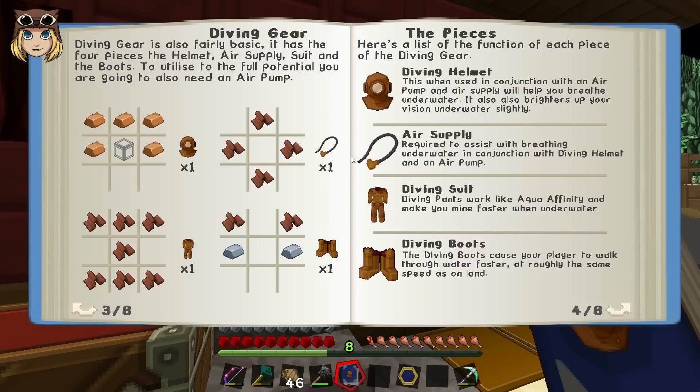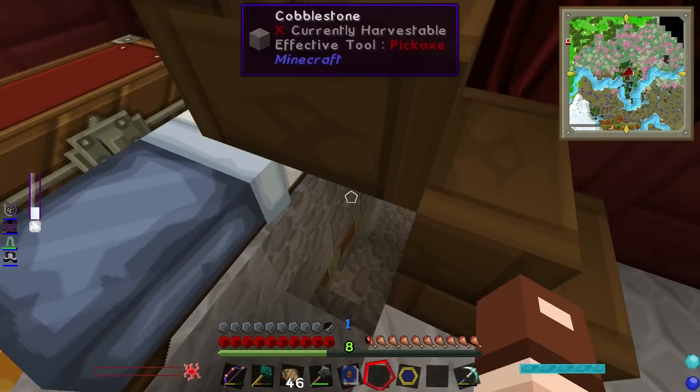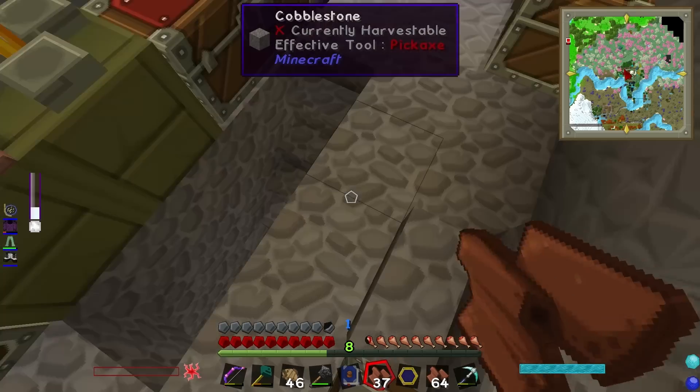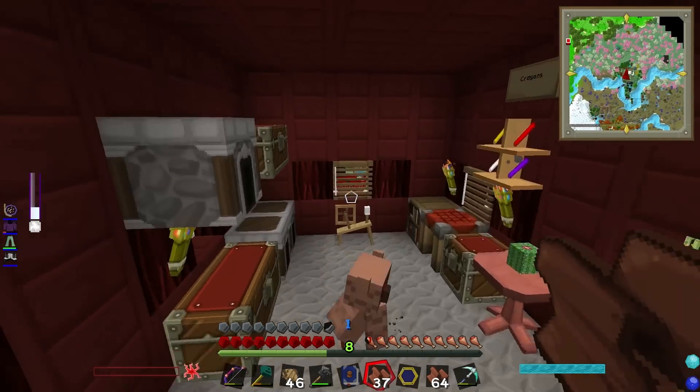That looks like it's copper and the rest looks like it's leather. So if I go and get some leather and some copper, in theory we can make something awesome. I'm looking forward to hearing it — or it'll be really crap, it'll be one of the two, not quite sure which yet.